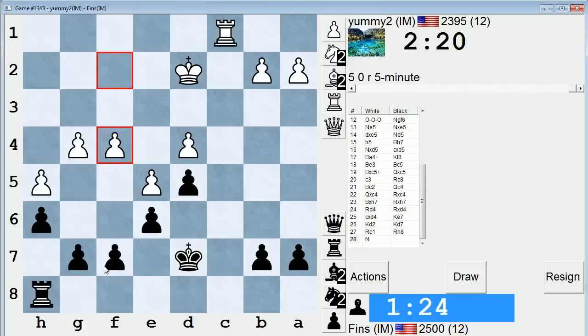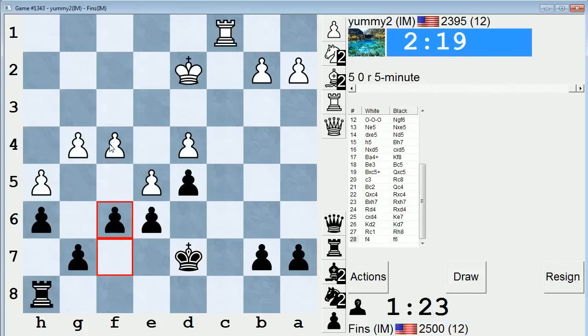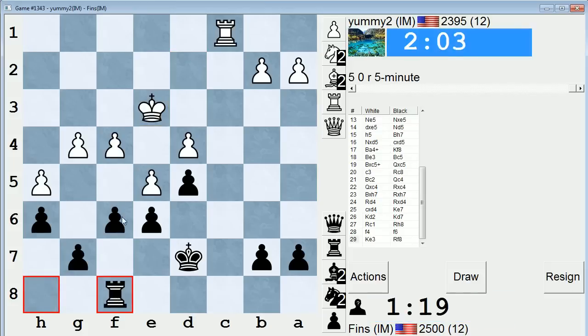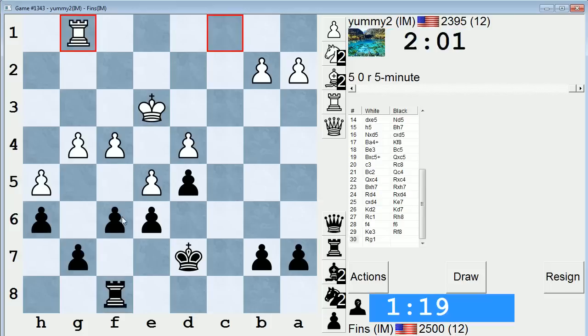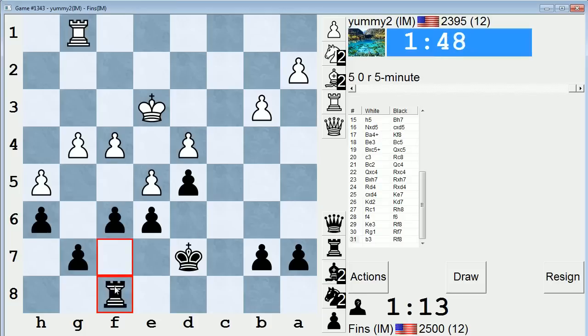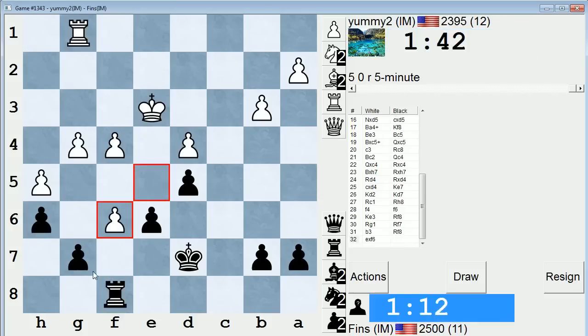f6? Yeah, probably f6. f6 I'm a little leery about. f5, though. Time is a factor now. f6, f5 — if f5, I'll probably play rook e8. Don't like having less space here. Don't like it one bit. But maybe he can't do too much with it as it is. I don't think he can. Probably go a5 — I should stake out some space with my queenside pawns. I don't know if rook f8, rook f7 is that compelling of an idea.